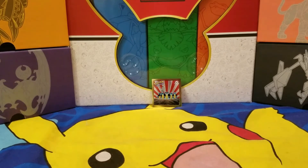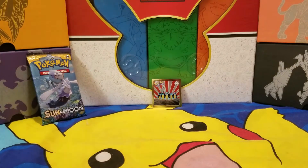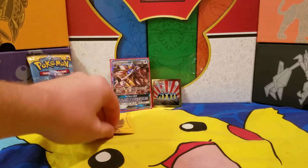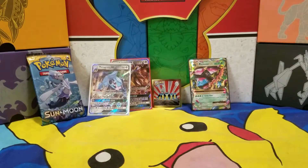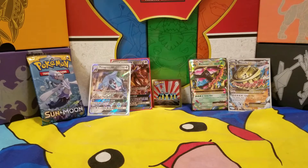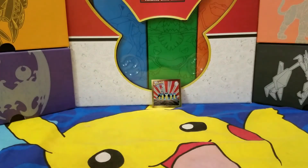Hey guys, welcome back and thanks for tuning into the Squirtle Squad. Don't forget about our giveaway — subscribe by Friday night at midnight and you get your choice of one of the following: Sun and Moon booster pack, Metagross GX, Solgalio GX, Mega Venusaur EX, Mega Steelix EX, or up to five online codes for the online TCG game. Just like, subscribe, comment, and the winner will be announced randomly on Saturday morning's video.